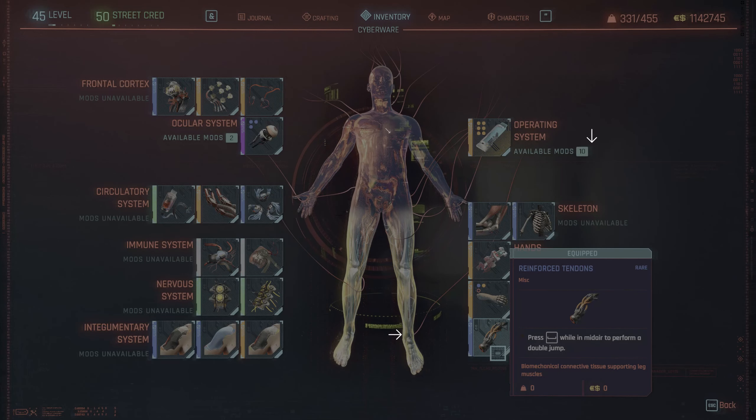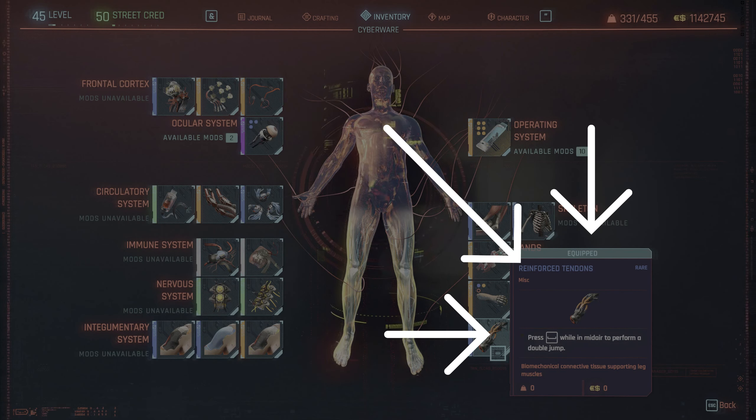Hey guys, this is a fix for the Chukos Nest bug where the guards didn't drop the keys or died in the cell and you can't get in.